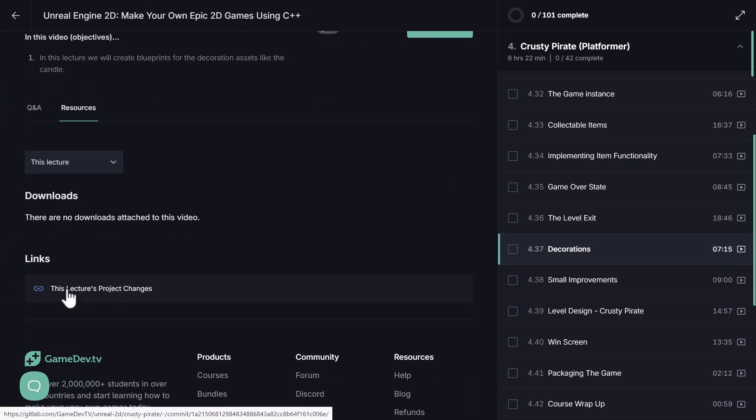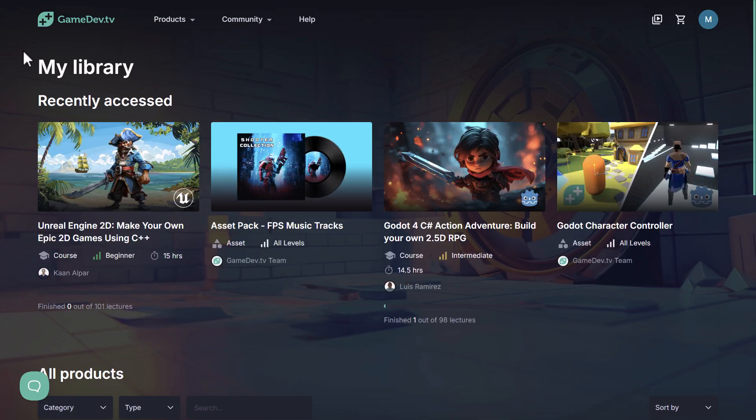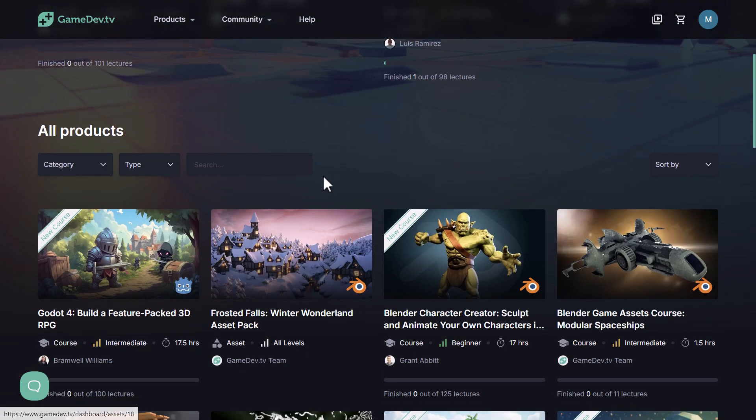Each section, if there are downloads or links — so you can see here there is a link to the lecture project's changes. Generally you can clone down and have just the specifics of that particular change right there, which is nice. It also tracks how far you have gone through the courses, so when you return later on it will find where you left off.